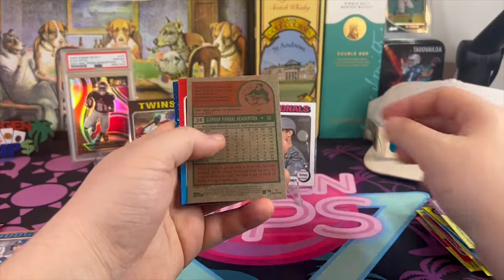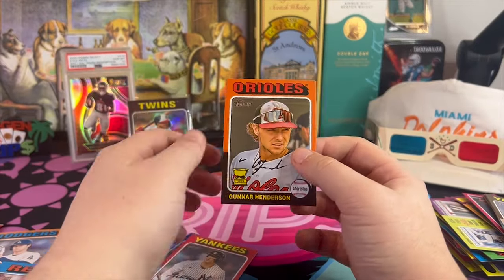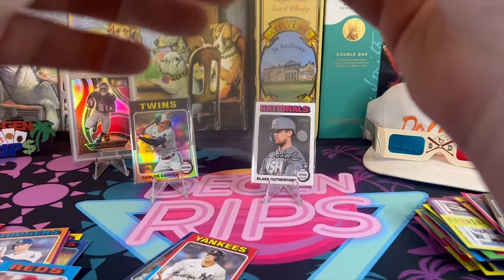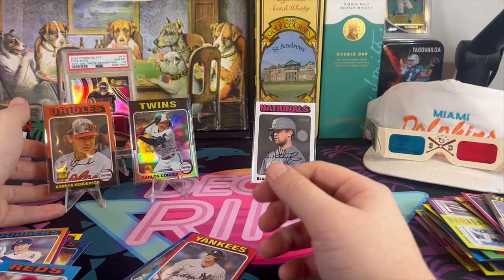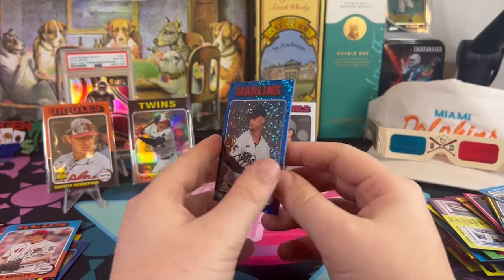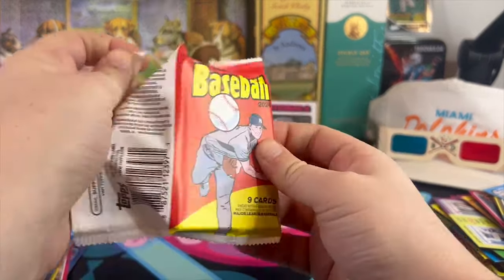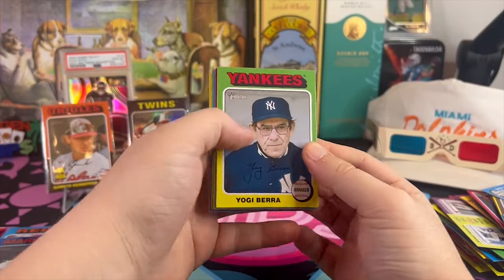Montafusco — we get a Gunner Henderson. I guess, unless that's a variation, Gunner Henderson is a short-printed player in this set. That's interesting — didn't know that till now. We get Volpe, who's playing out of his mind, and a Fraxton Garrett. I mean, any Marlins card you get — just throw it in the garbage, just get rid of that thing. It's occupying space that another card could be occupying.